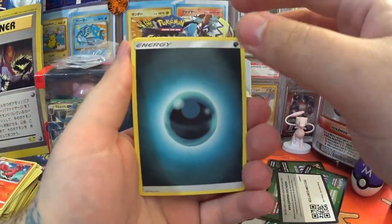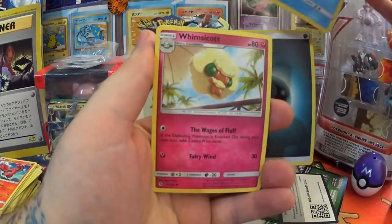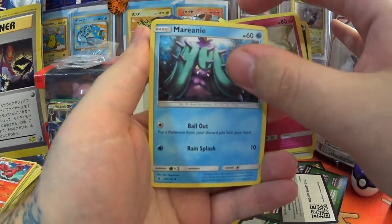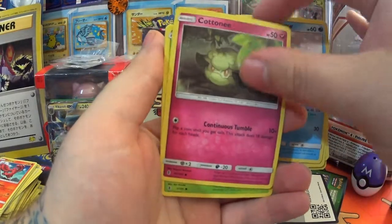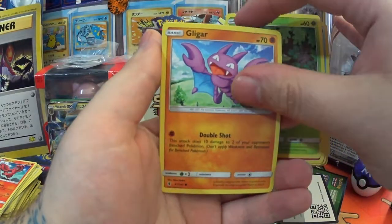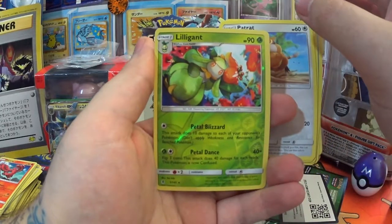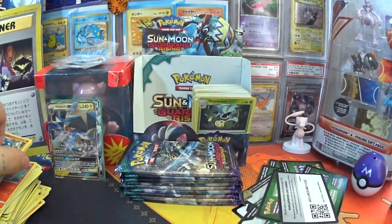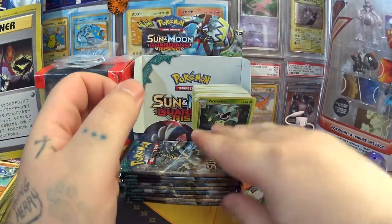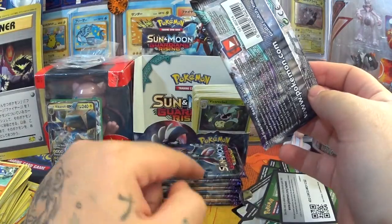There we go — we have a Darkness Energy, Vanillish, Whimsicott, Mareanie, Alolan Sandshrew, Cottonee, Bellsprout, Gligar, Patrat, Reverse Lilligant, and a Whiscash. Bet you any money I've shuffled all the regular rares to the front and all the really rare cards are going to be these four down here.